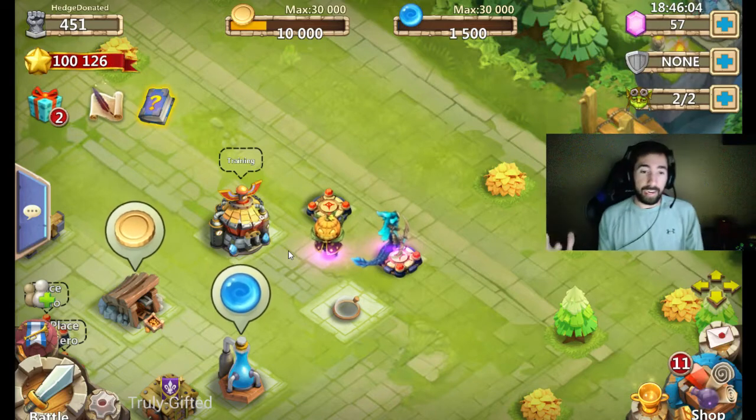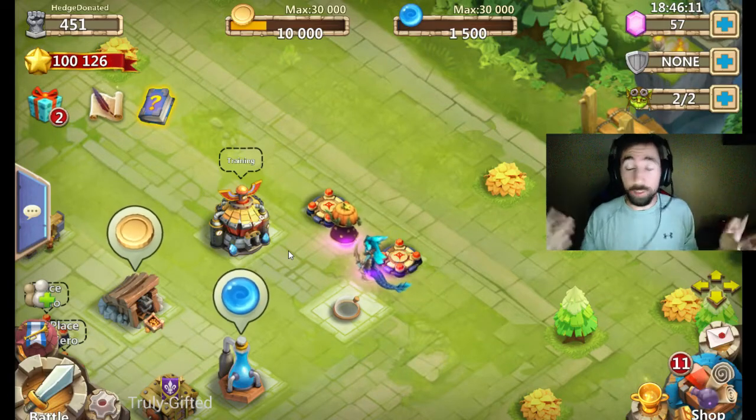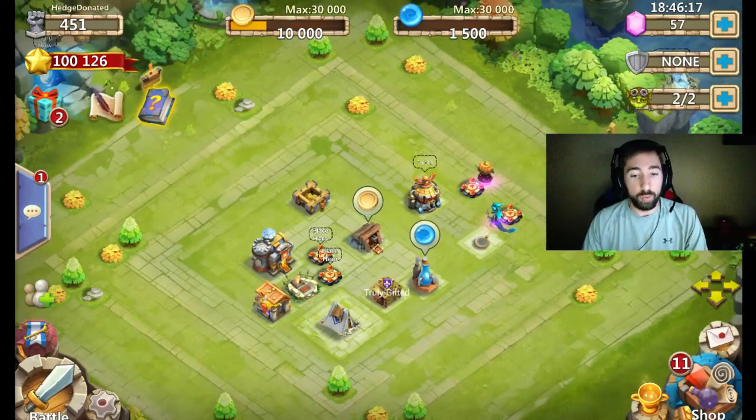I am excited to be giving away a Pumpkin Duke account, and a Siren — I don't know, who cares about Siren really — but Pumpkin Duke, he is the main hero you need. He is the buff hero, he is the one who gets things started. He is the one you want, that is pretty much impossible to get.